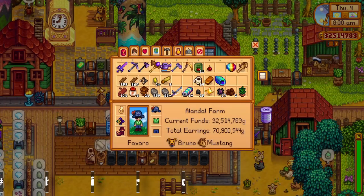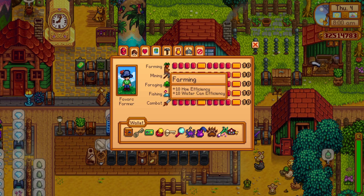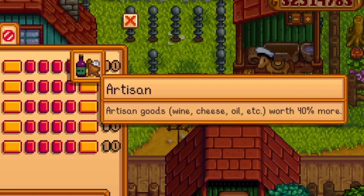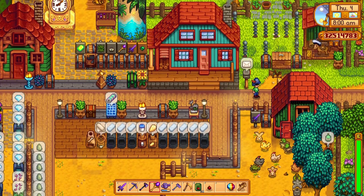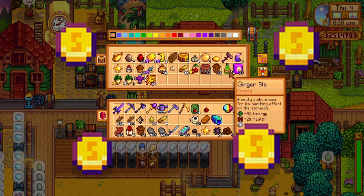Tip number 31: the artisan profession is overpowered, so from all of the professions in the game, that one has the biggest advantage. The greatest perk is that artisan goods are worth 40% more. Meaning everything you process into kegs, preserve jars, beehives, and casks will have a 40% price increase, giving you a lot of money in return — making this profession for me one of the best in the game.